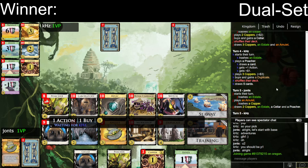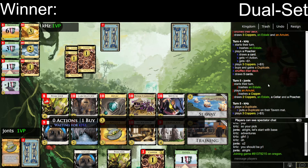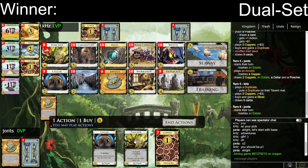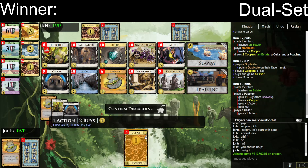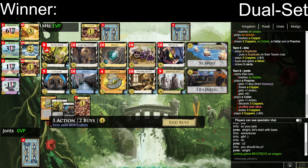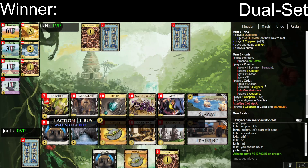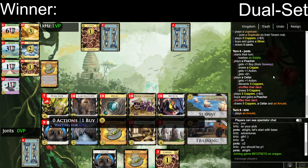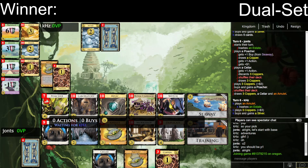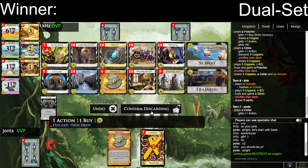So right now the Cellar is not looking very good. Do I discard a bunch and trigger the Shuffle? I'm not sure the Duplicate's doing a whole lot. Trash that - I'm playing the Poacher. Tossing three here is perfectly reasonable I think. Well, I didn't find the Amulet, which is what I really wanted to find. Hidden Amulet there would have been quite good. I'm just gonna sell, I guess - three Copper here. My Amulets are gonna collide, but I think it's not the biggest deal.